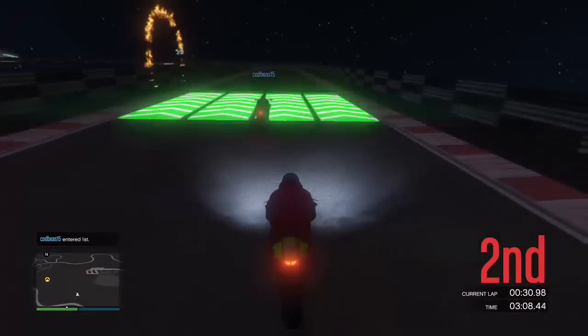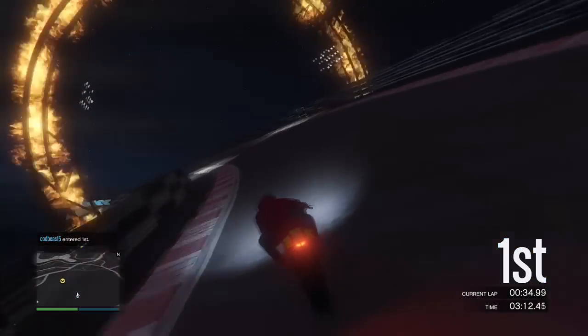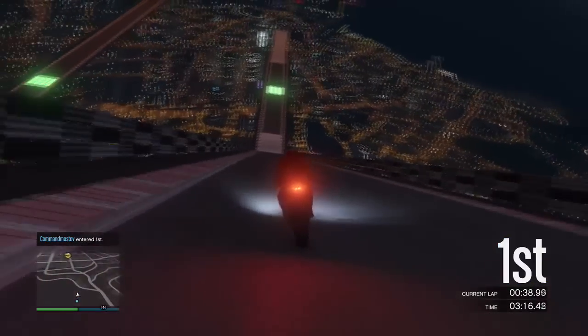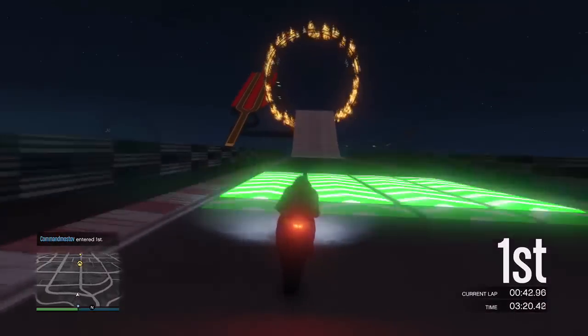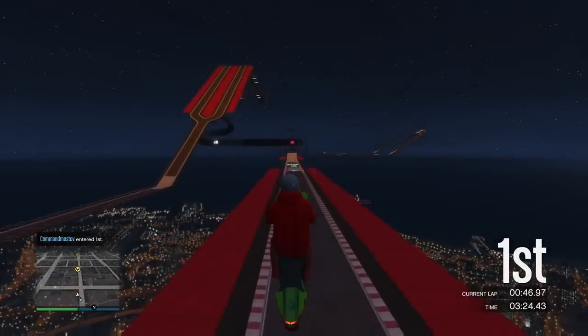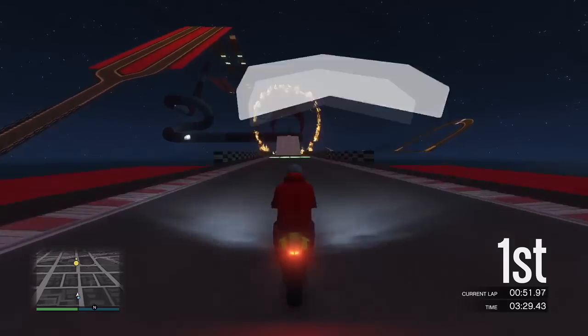Now of course this thing right here is one of the most interesting things implemented into the Grand Theft Auto game, and basically we're gonna be showcasing what's inside of it — whether the rocks are actually making effort to create an interior for the UFO, or exactly how we can get inside of it. So today's video is gonna be all about that.